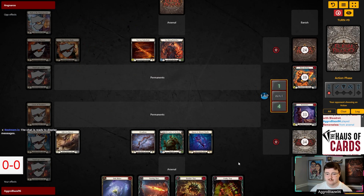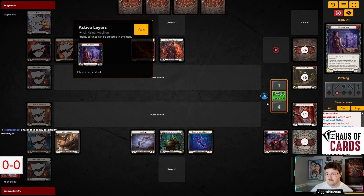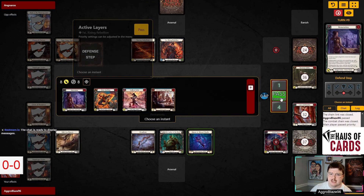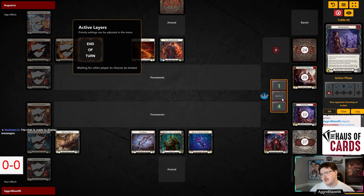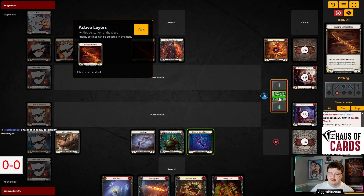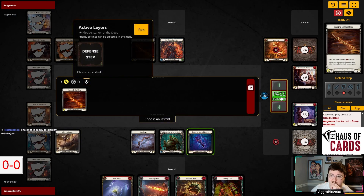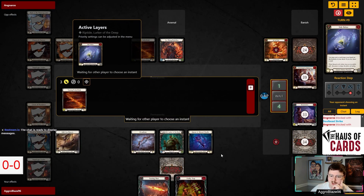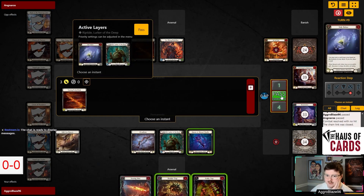We'll just pass to our opponent here. They're just going to pass. Maybe they wanted to do something else there — that's interesting. Maybe they realized they could do something else. I'm kind of surprised that they gave me the Blaze Headlong — makes me wonder if they have a Phoenix Flame in their hand. Let's play the Sink Below and put the Boulder Trap on the bottom. I'm going to have to get used to that on Talishar.